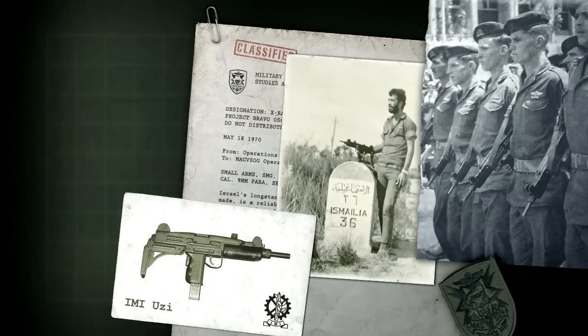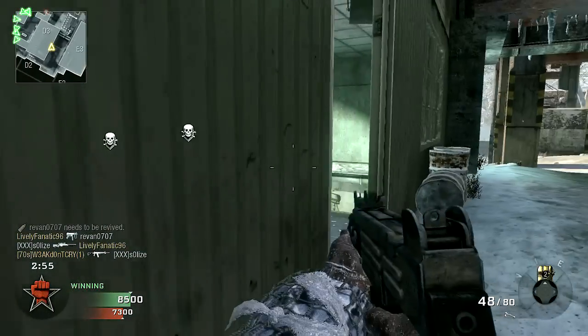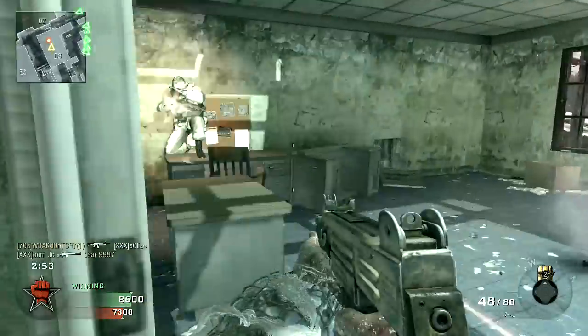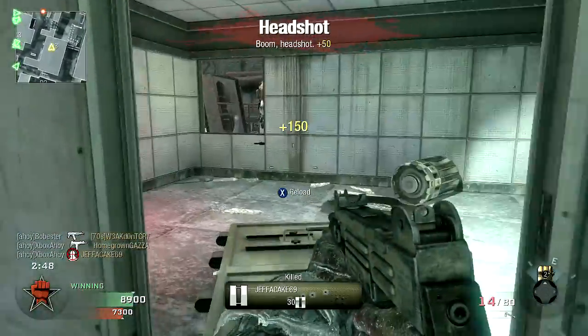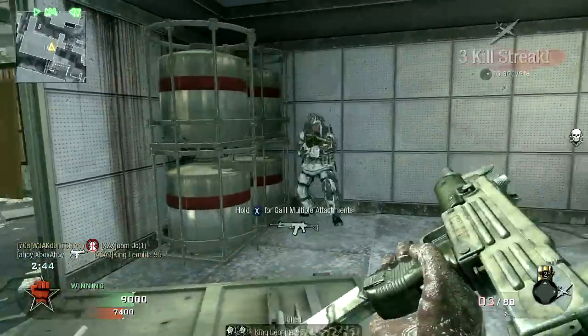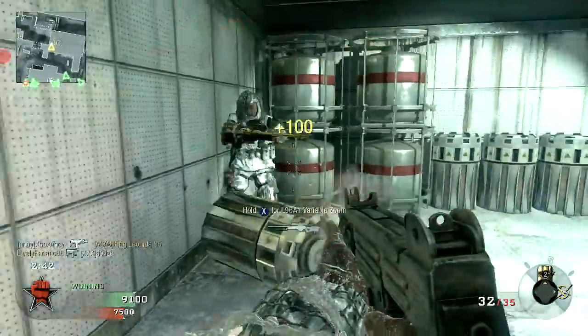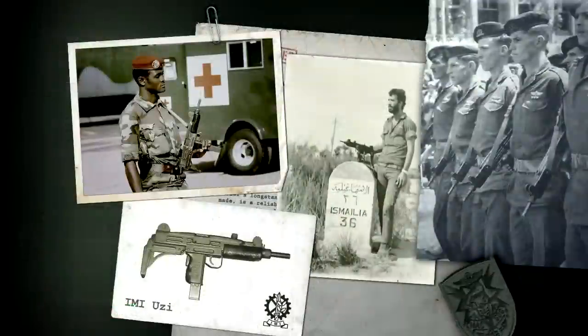The weapon would go on to see a half-decade of reliable service, and a number of variants, such as chamberings for .45 ACP and .41 Action Express, and the scaled-down Mini-Uzi and Micro-Uzi models, with their diminutive size enhancing concealability and an increased cyclic rate of fire compared to the parent SMG. The Uzi remained in service with the IDF until late 2003, when its role was ultimately replaced by the Micro-Tavor, or MTAR-21.